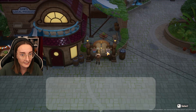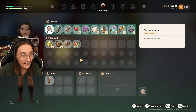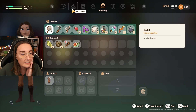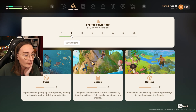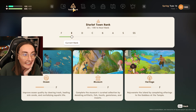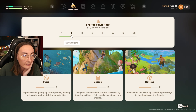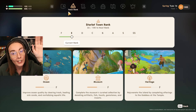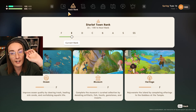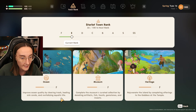I also have not checked that calendar in so long. What is the day today? It's the 16th. It's Ling's birthday tomorrow and I have no idea what Ling likes. Oh, this is also a new UI update. This is actually the Starlet Town rank — we're 26 out of 100 to the next rank and we are current rank E. This actually never existed before; it just used to be journal and then quest. But now you have this option to look at your town rank so you don't always have to go see it in the mayor's office. Our ocean is F rank — improve ocean quality by clearing trash, healing sick corals, and revitalizing aquatic life.